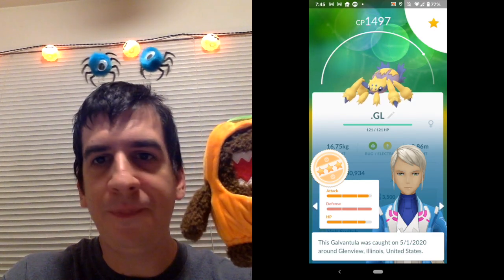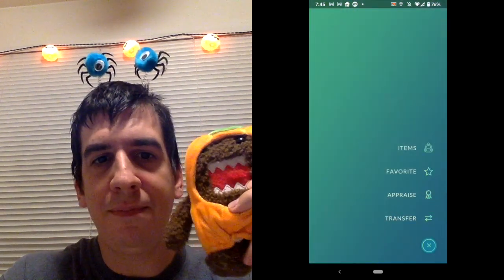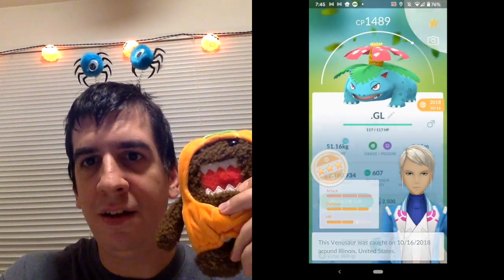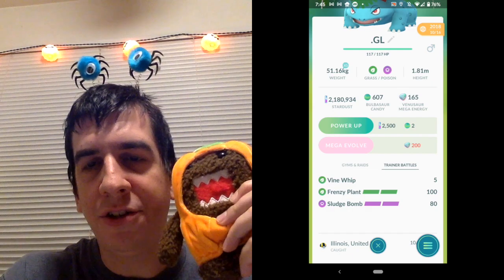We got Galvantula. These IVs are pretty high so they're not the best for PVP, but they still work — Volt Switch, Bug Buzz, and Lunge. And then we got Venusaur, just rocks that Frenzy Plant. When you look at that for PVP, 100 power and it charges so fast.